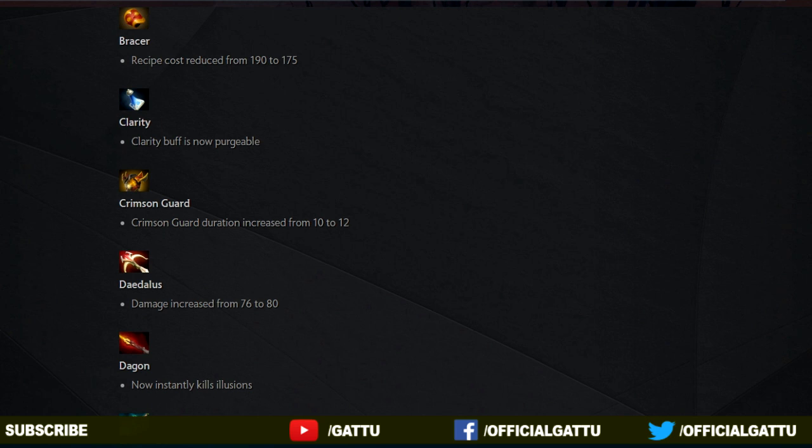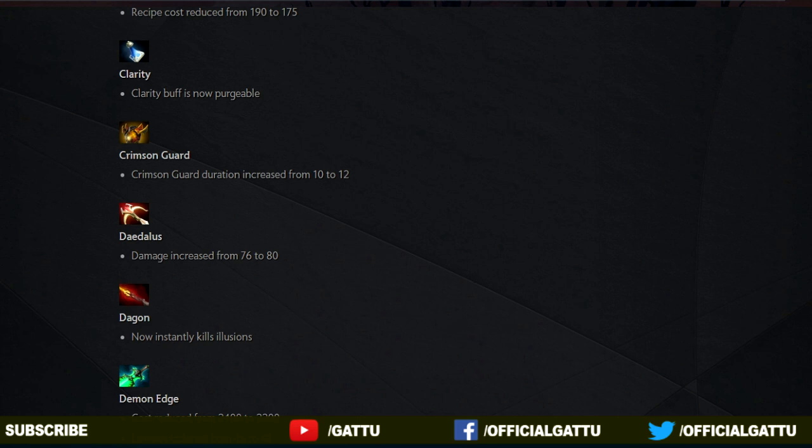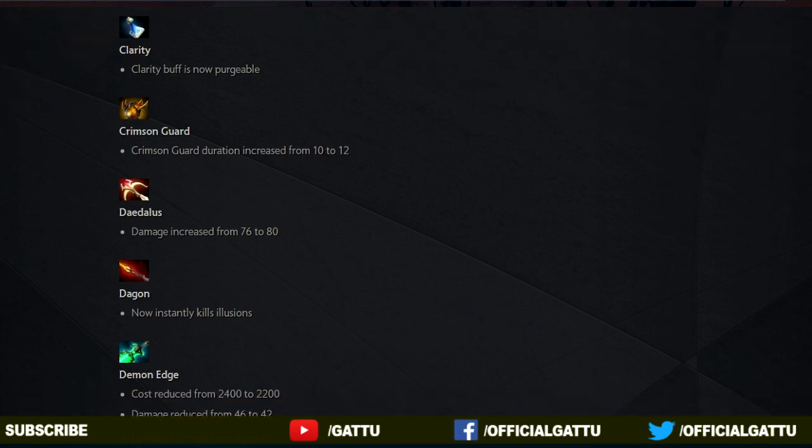And now into the next update, the Dagon. I really love this item and it has a new feature now — it will now kill illusions instantly. For example, if I see 2 Chaos Knights out there and one of them is an illusion, I can just destroy one of his illusions. I think that's really cool.